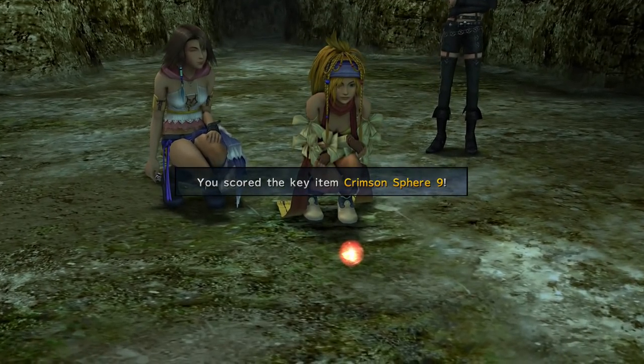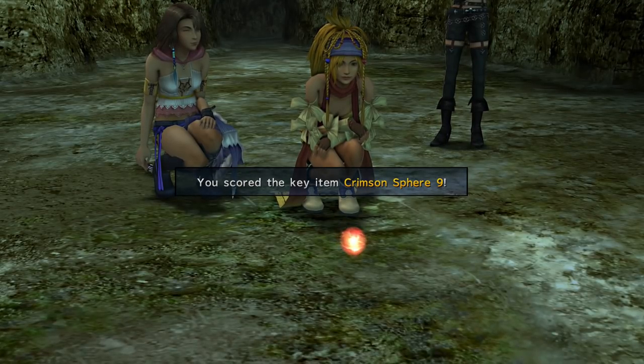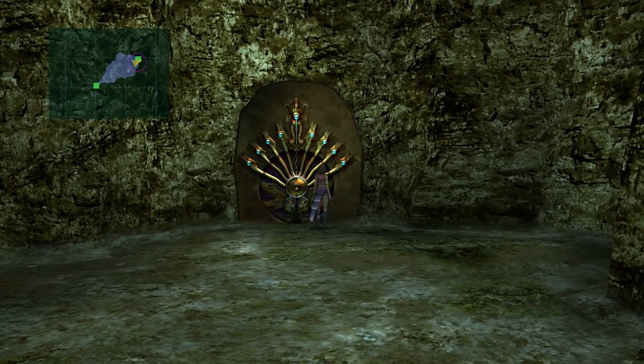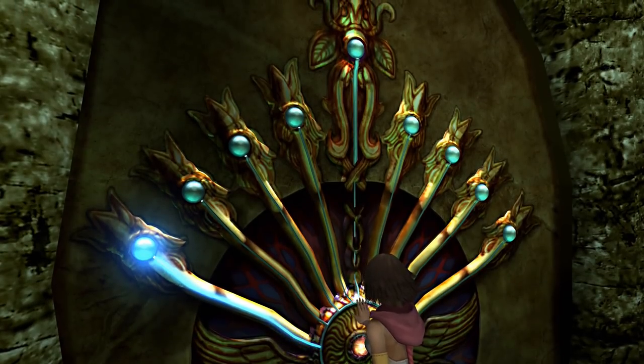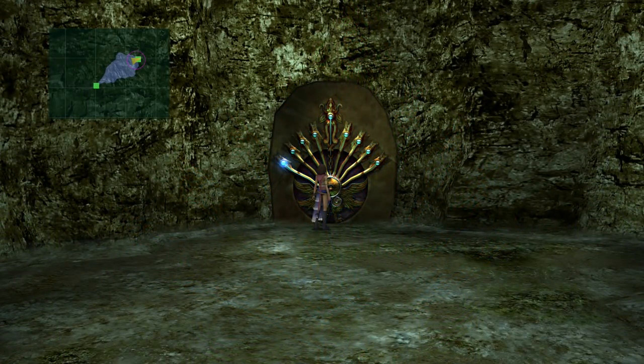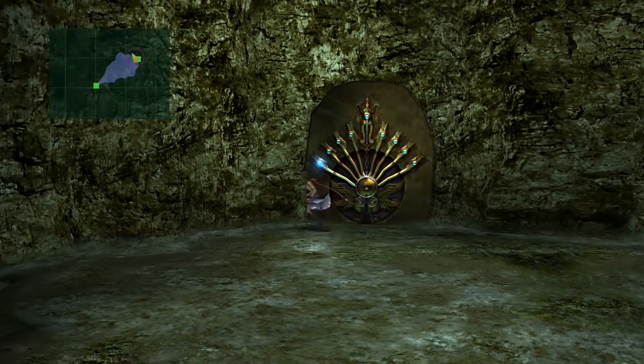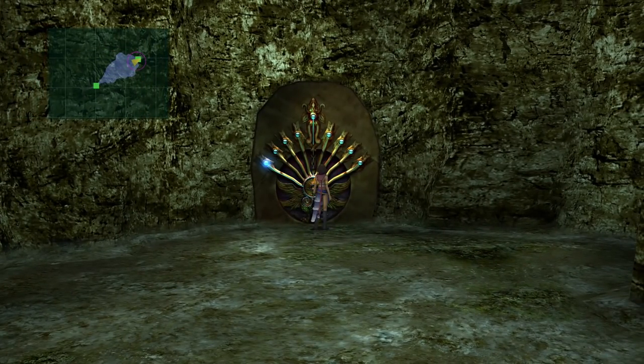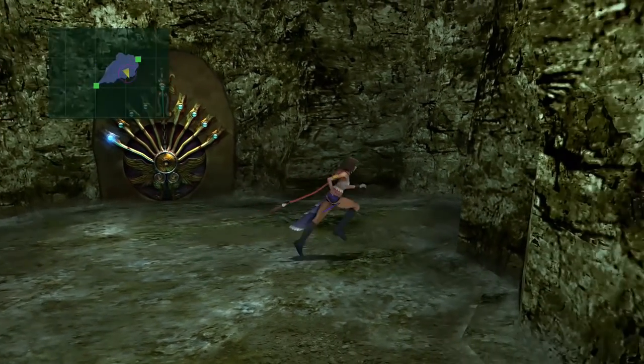Crimson Spheres are quite valuable - there are 10 to collect throughout the game, so I'll show you how to get all of them. The fiends we were just fighting come more regularly when the purple fog is present, and that's when you're going to encounter the Tomberries. I don't think you can even encounter the Tomberries if the fog isn't present - so if you want to avoid those, just stand still until that disappears. Okay, so we've got Crimson Sphere 9, which is pretty good. We can go ahead and touch the door - that's put a light through one of the arms on that strange locking mechanism against the door.